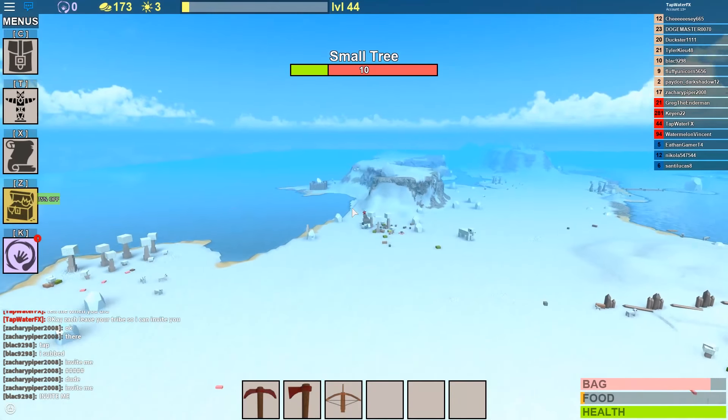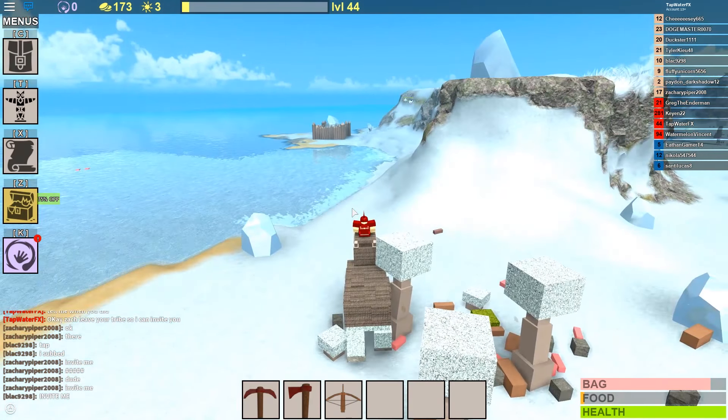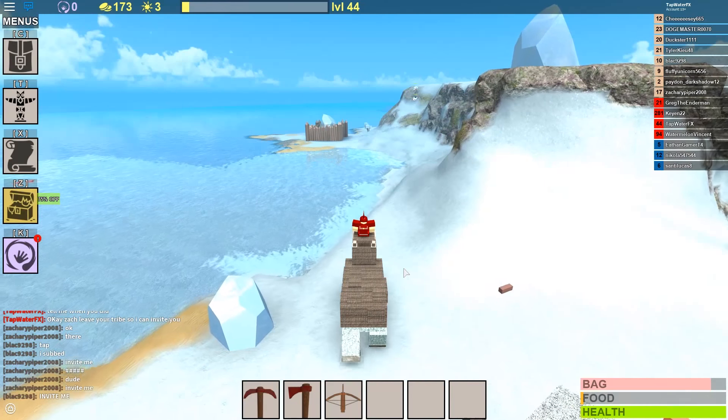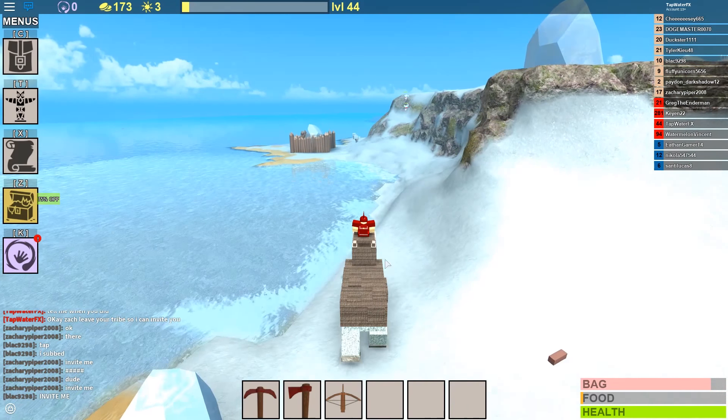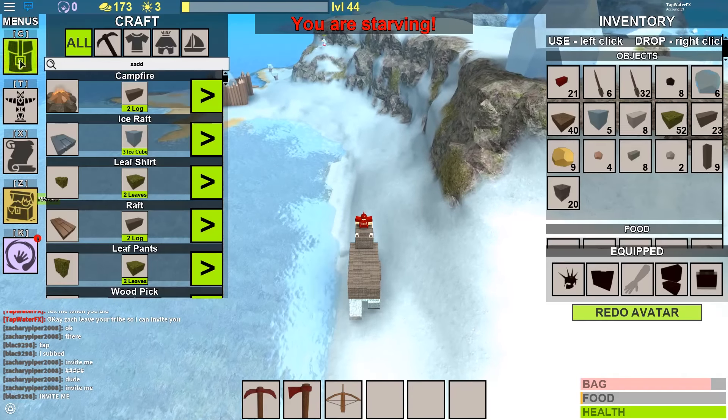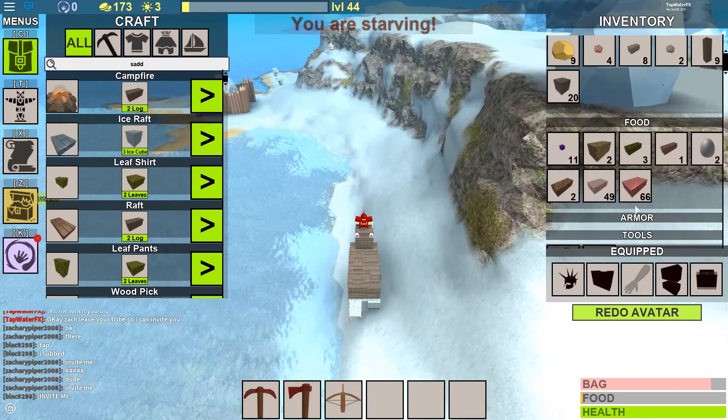So you're just going to want to come back to the back of the snow biome. And my friends are already here, they're waiting for me. And there will be this huge ice chunk, and there's going to be a frozen guy in it. Obviously it's pretty easy to stick out — you'll just see it at the back of the map.